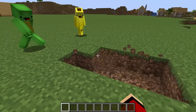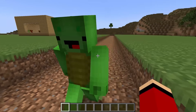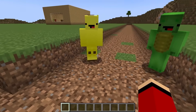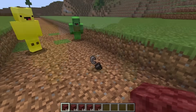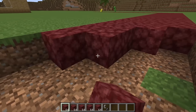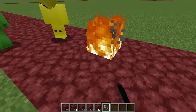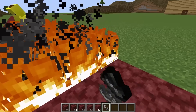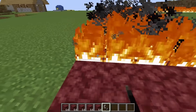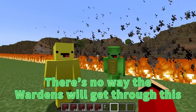Alright, we're finished digging. Next up, we'll fill it with blocks that can be set on fire. Thanks, Banana Kid! We'll place the netherrack Banana Kid gave us. Almost done! Next, I'll set it on fire! We can help with that too! Thanks, guys! It's done — our fire moat is finished! Awesome! There's no way the Wardens will get through this!